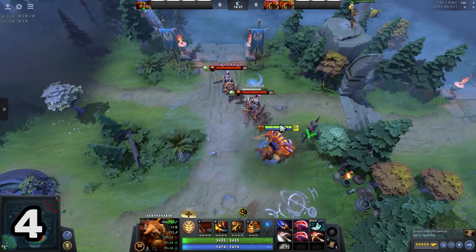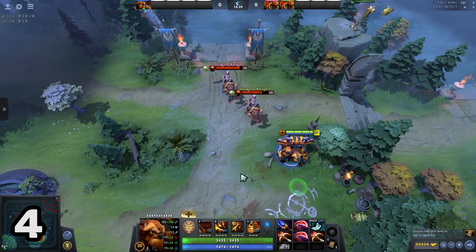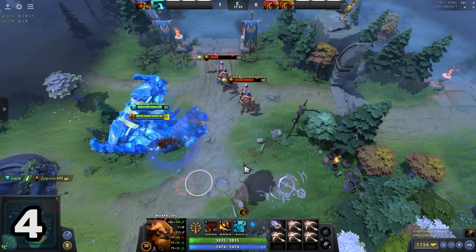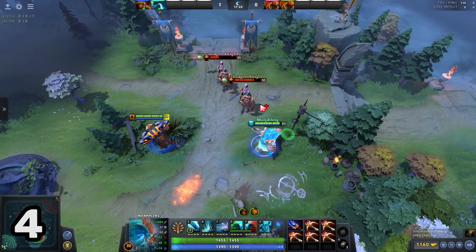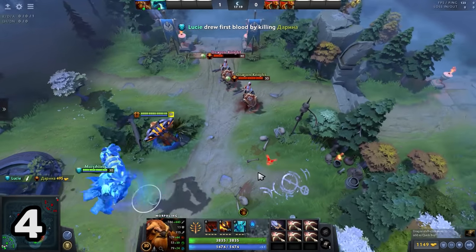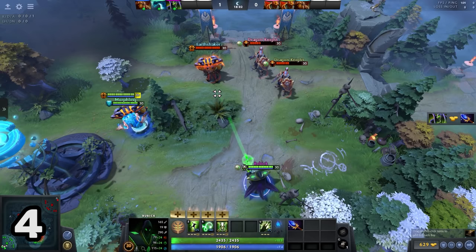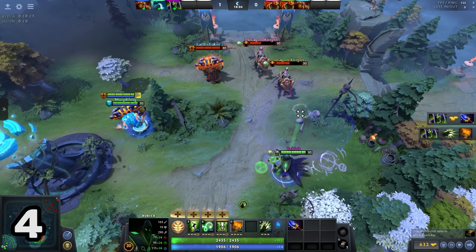Aghanim's on Earthshaker now grants Enchant Totem a 40% cliff. When you purchase Aghanim's on Morphling and copy Earthshaker, you can perform a ranged cliff. This will not work if Aghanim's Rubick steals Enchant Totem.